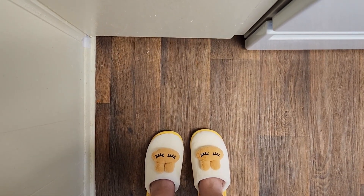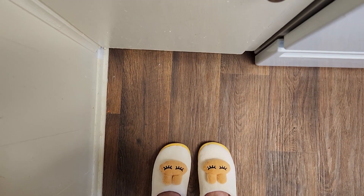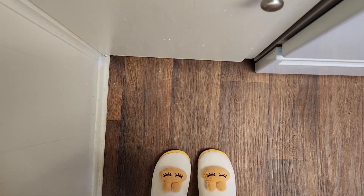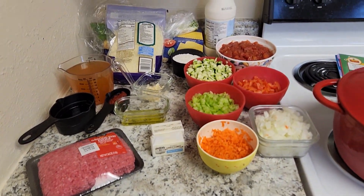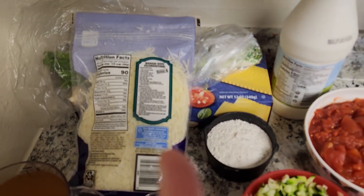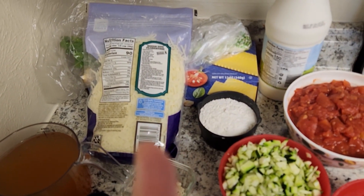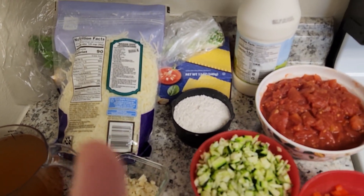Alright. Oh my god. After about an hour and a half, maybe a little bit under, I finally have everything gathered for the ingredients. And look at this! Oh my god. The scallions are right here. It said any kind of cheese, so I have this. I'm going to mix it with cheddar cheese too because I love cheese. I'm going to go a little ham with it. There's our milk.